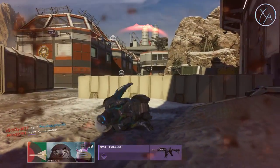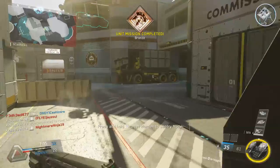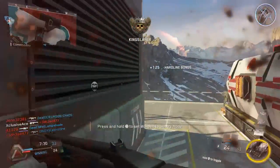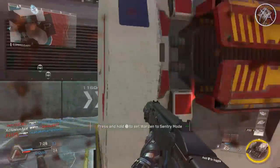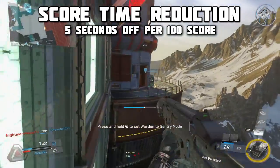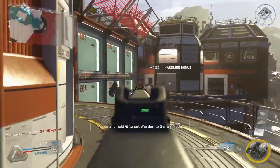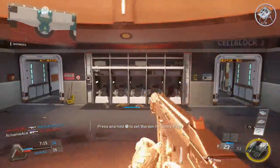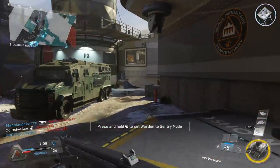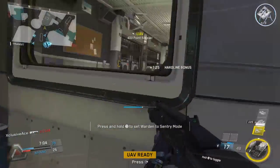Another thing you need to know is we can reduce our charge time by earning score, whether that be through playing the objective or getting kills — any score will contribute to earning your payloads faster. It's exactly five seconds for every 100 score that you earn, and this is regardless of the game mode. The game mode charge times are calculated using the multiplier first, and then it's always a five-second reduction per 100 score. If you get 50 score, you'll get 2.5 seconds off.